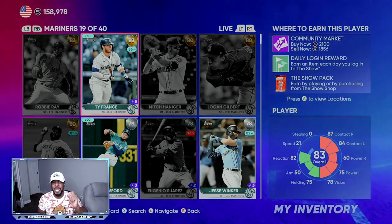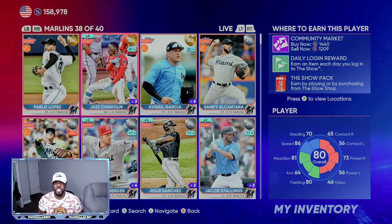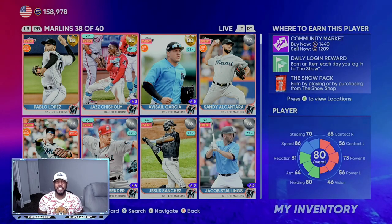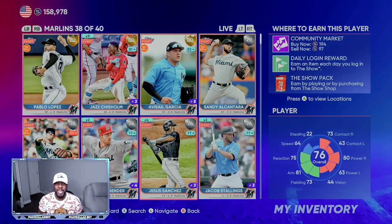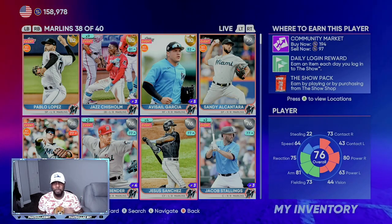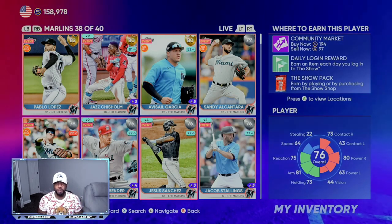Another investment is this 80 overall Jazz Chisholm. I can see him going to about an 83 or 84 overall over the next two updates. His stub value has already gone all the way up from 700 to 1,200 stubs. Another sneaky one is 76 overall Jesus Sanchez — he's been playing pretty decent throughout the year, and a couple more big games could get him to about an 80 overall over the next two updates.